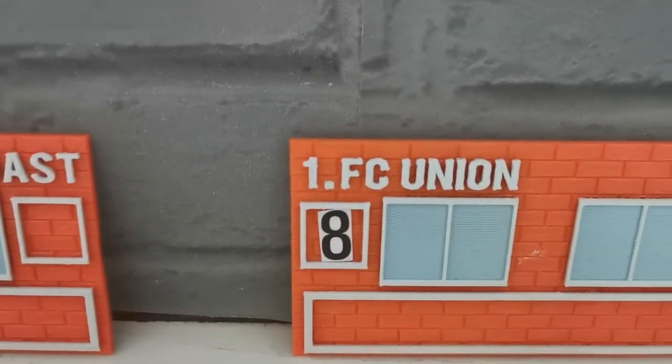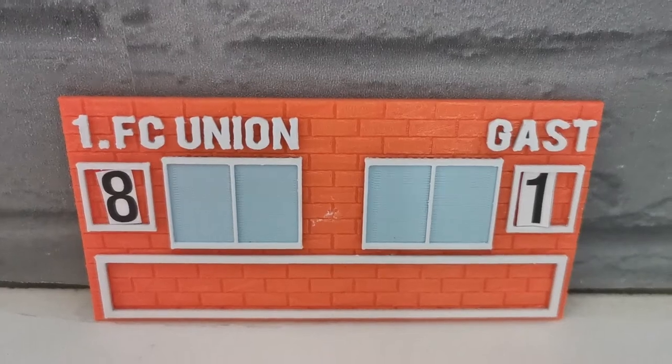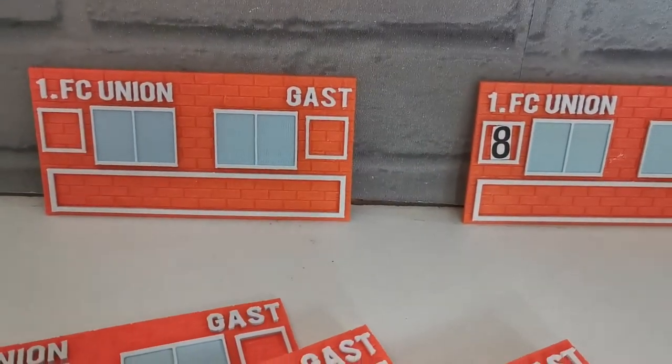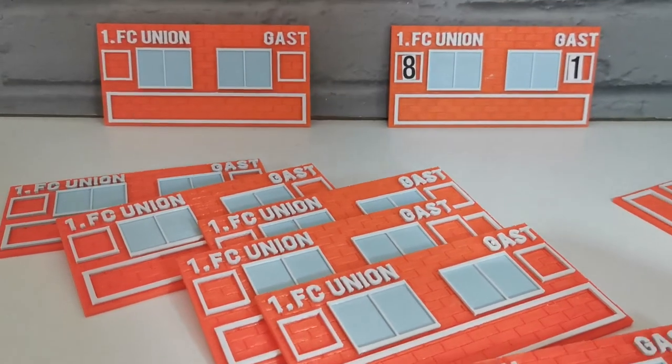We've teamed up with Paradise Platz to create this replica of the famous scoreboard, and this is included in batch 13 of Bundesliga boxes. If you like league ladders in the 90s and Panini sticker albums, then you'll absolutely love this. Create your own board sponsors and scores and, above anything else, have fun.